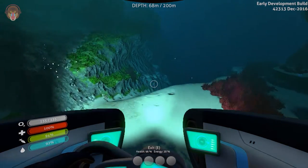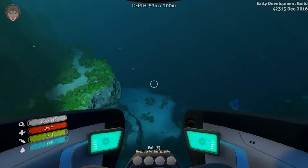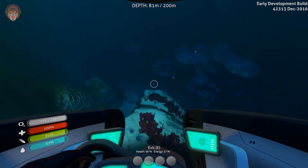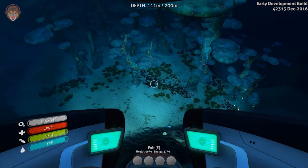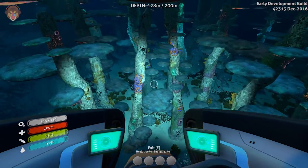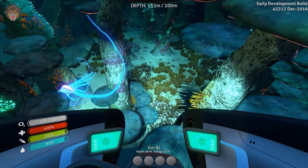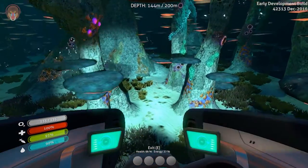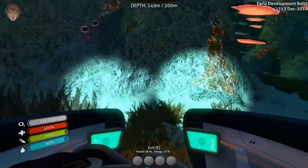I'm getting confused with the controls right now. Where shall ye be? Here we are, okay, we got lucky. Now all we need to do... we got like 37% energy. But like I said, we need to find that big tree. Oh okay, we are here. What is that? That's a creature egg.